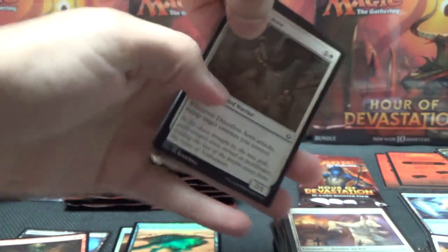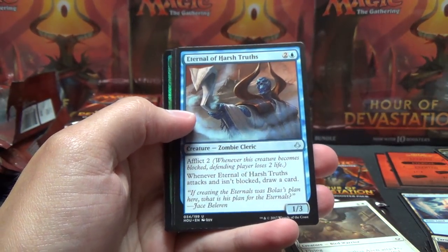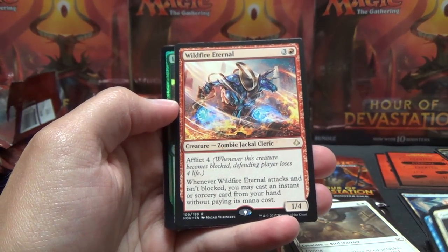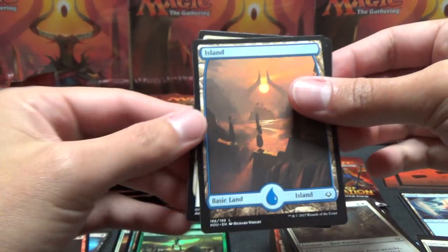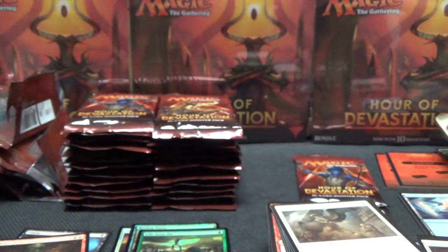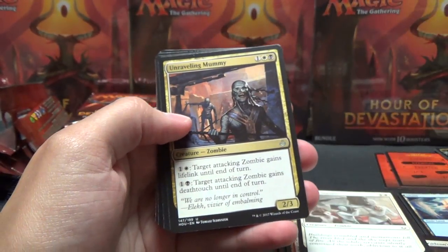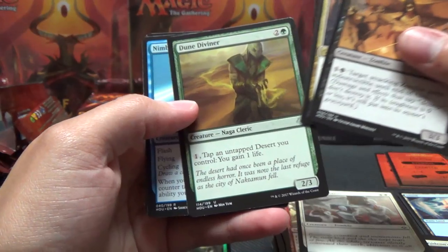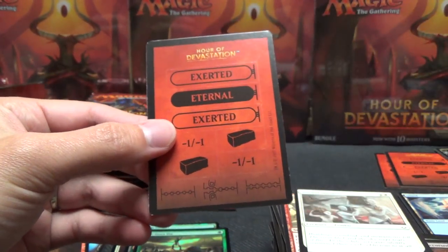I'm going to say we don't get a Full Art land in this pack - the streak is over. Gideon's Defeat, Jace's Defeat, Eternal of Harsh Truths, Wildfire Eternal Rare, Life Goes On Common Foil, and another Full Art land - my goodness! Accused Horde, Unraveling Mummy, Dune Diviner - Nimble Obstructionist is the rare, and a Full Art Plains. Wow.